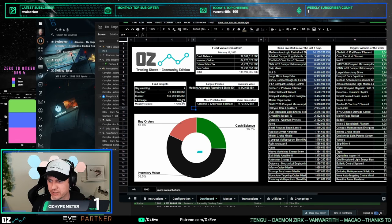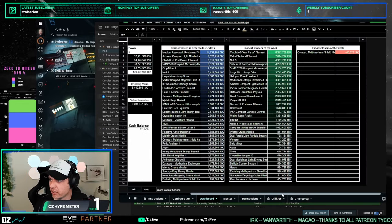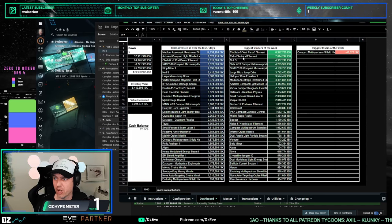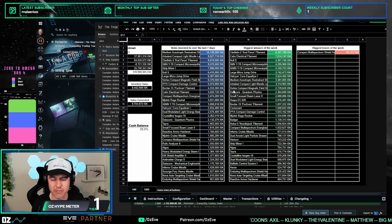Either way, this is now coming out to almost exactly doubling on day four. It's a little slower than anticipated because of the missed day. Looking at the most profitable items: Cladistic 5, Crepe Heroin filaments, Porchement Sylva filaments, Calm Electrical filaments, Null-S, two Compact MWDs, Large Micro Jump Drive, and Halcyon Core Equalizer. It's a mixture of better modules and filaments making the money so far.